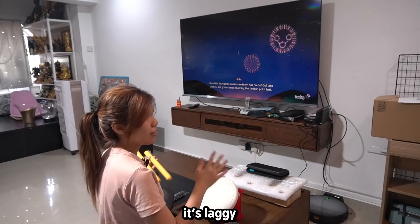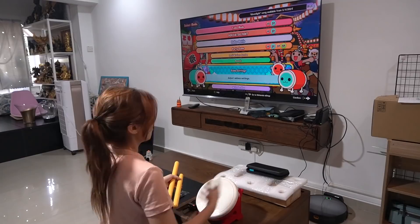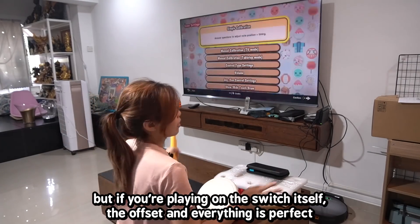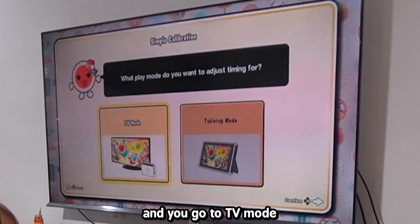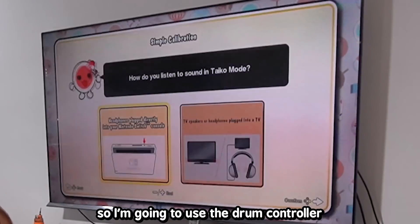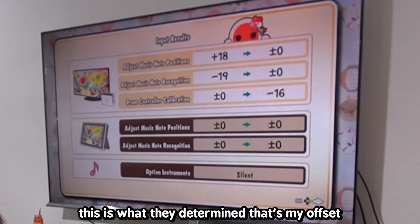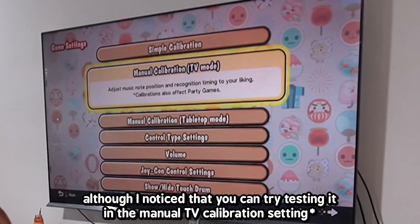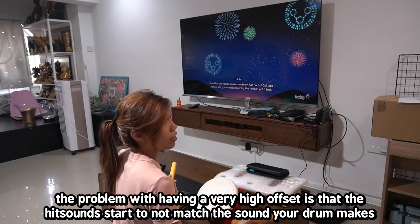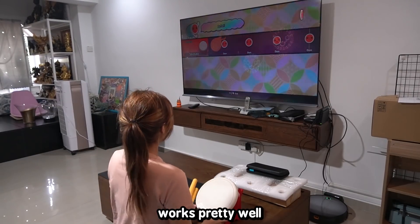TVs have a lot of output latency — they're laggy. Even game mode on TVs doesn't always help. So I'll be teaching you how to set your offset first, because it's really important — if not, whatever you're playing doesn't match what's happening on the screen, which screws the experience. But if you're playing on the Switch itself, the offset is perfect. I recommend you go to Simple Calibration, go to TV mode, then set your offset. I'll use the drum controller and TV speakers. The offset works pretty well, though you can also manually test it.